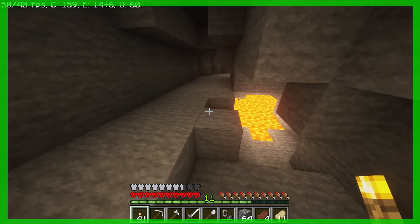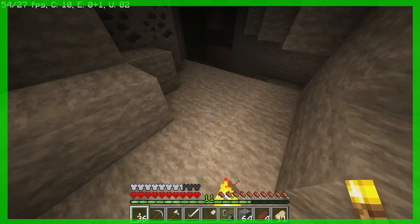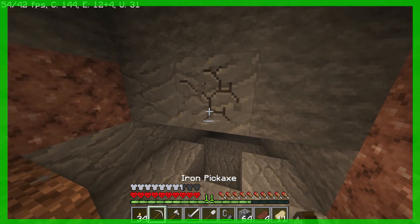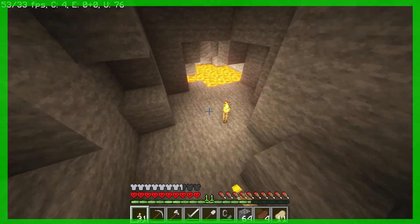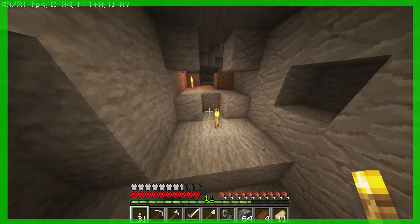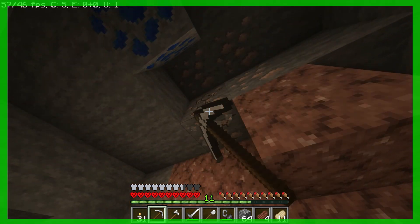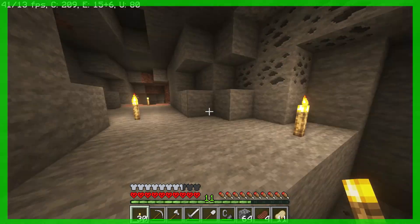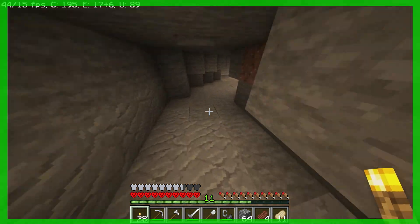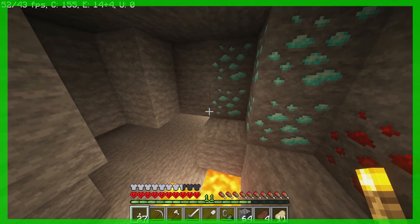We just strip mined into a cave — I've never actually done strip mining before, so everything is technically new. Let's do a bit of exploring. This is the lava I heard when I was strip mining earlier — there's a hallway just beyond there. Where the frig is all the diamond? There's some lapis — might as well get some more iron too. I'm glad there are no evil mobs spawning down here. Oh my god, we found diamond — not only did we find diamond, but we found lots of diamond!